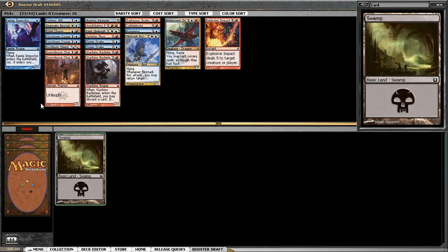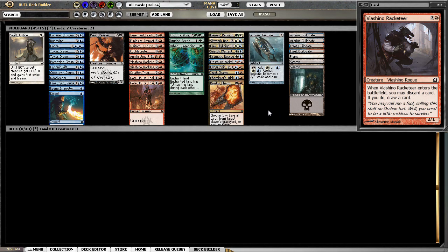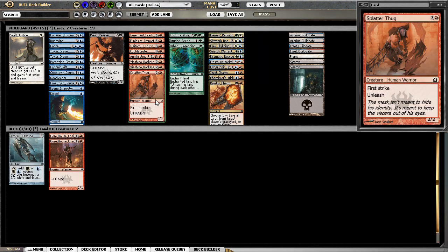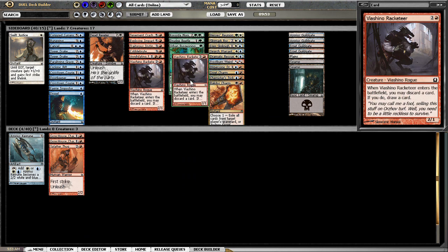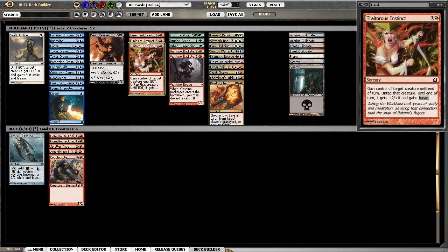Gruul Monitor is quite a good card I think — a 3/3 with trample. Let's take that one. Let's build it up — make sure I get these two-drops — and I like the Unleash guys for my aggressive deck. Cobble Brute I like as well.